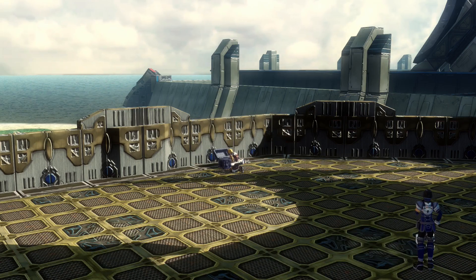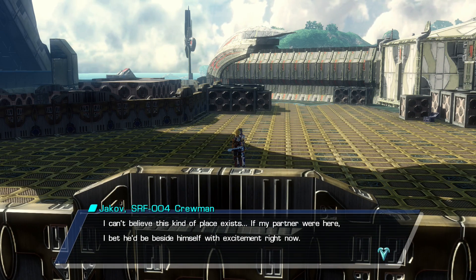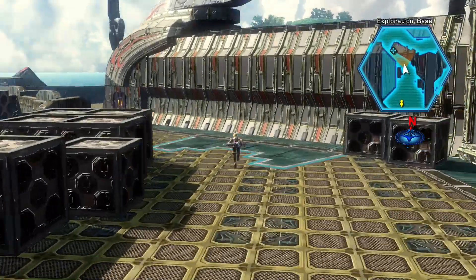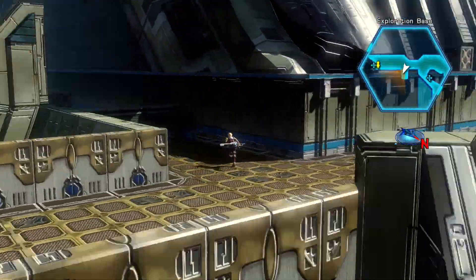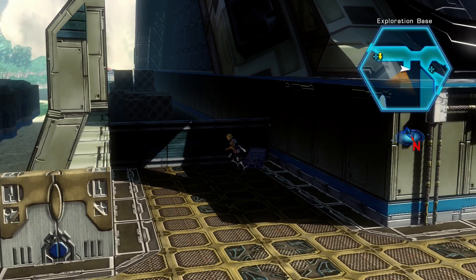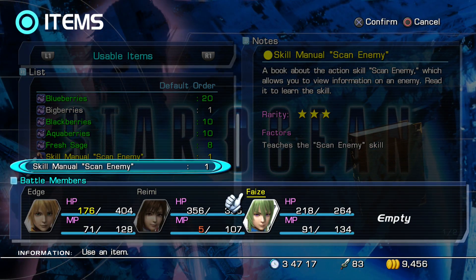Here we get a little bit of money — a strange number, 193. I wonder if there's any significance to that. Our main character could be named after this guy. Let's head north now to grab the last of the items outside. It's tucked away here in the shadows. We get our first skill manual, and using those will allow characters to learn a skill. In this case, Scan Enemy can only be taught to Faiz, so we're going to give that to him.